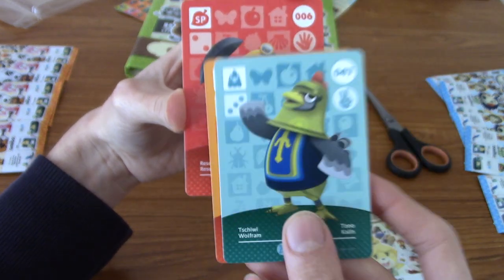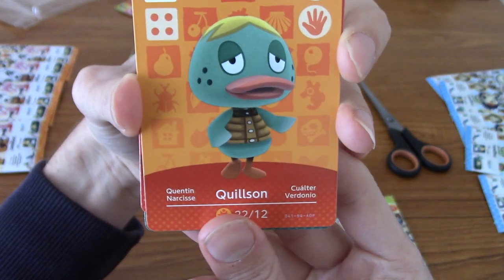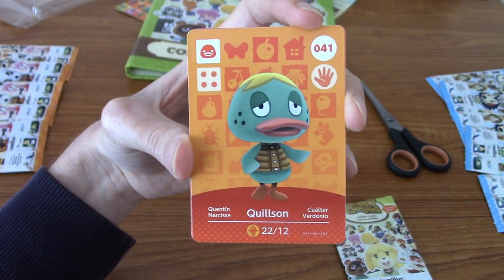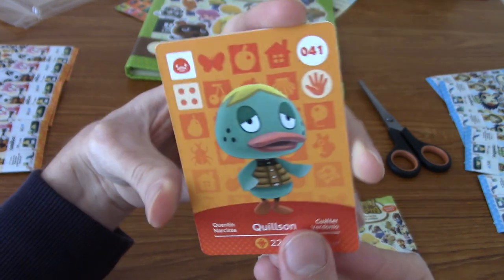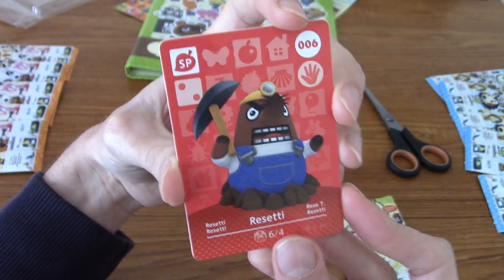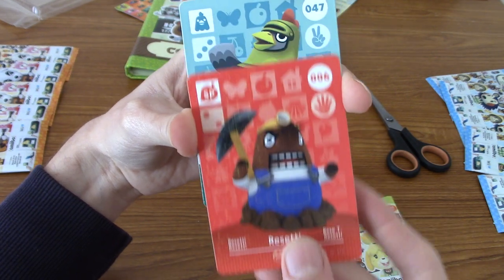Quilson! I'm pretty sure Quilson was a villager in the Wii version that I had. Obviously everyone's experience is going to be different. And our special card is Mr. Resetti, who I actually already have. So I may give this to a friend. Also on the back, as you can see, there's a bit of a silvery bit — that's where the amiibo chip is in these cards. It's kind of crazy to think these chips are so thin that they just fit in a card.